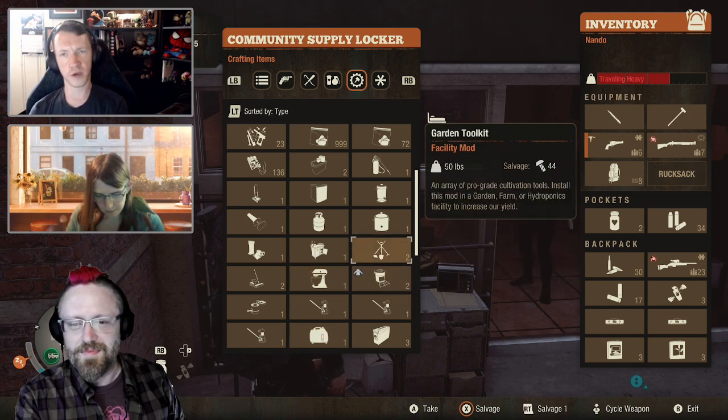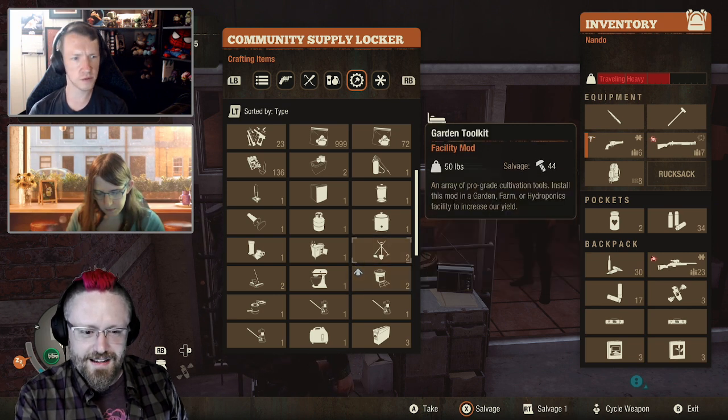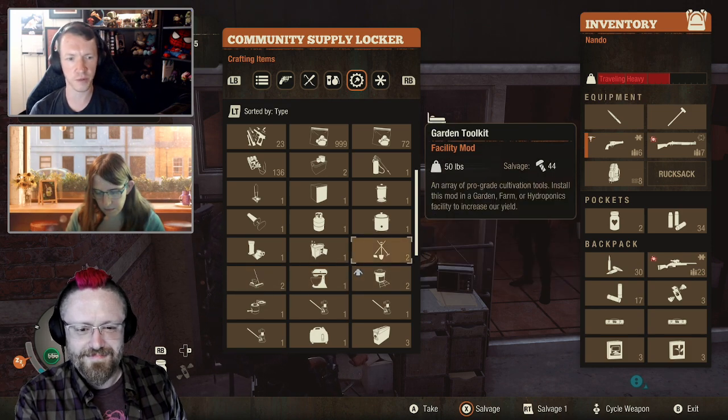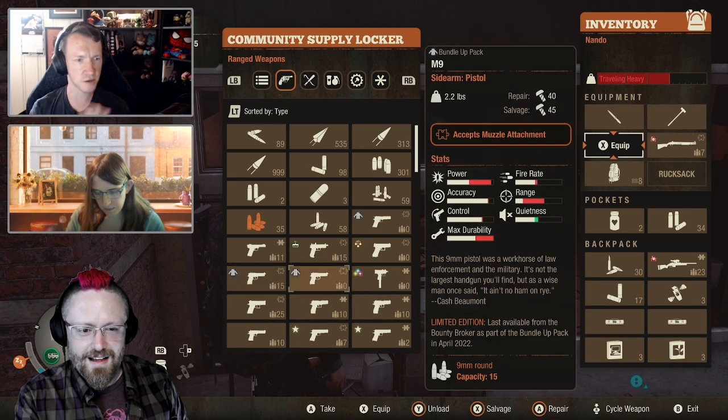We also have stacking for ranged weapon mods and facility mods. We talked about the idea of having weapons in general stack, but then it gets complicated because you could have one weapon that's damaged or broken and another that's in pristine condition, so how do you stack those?